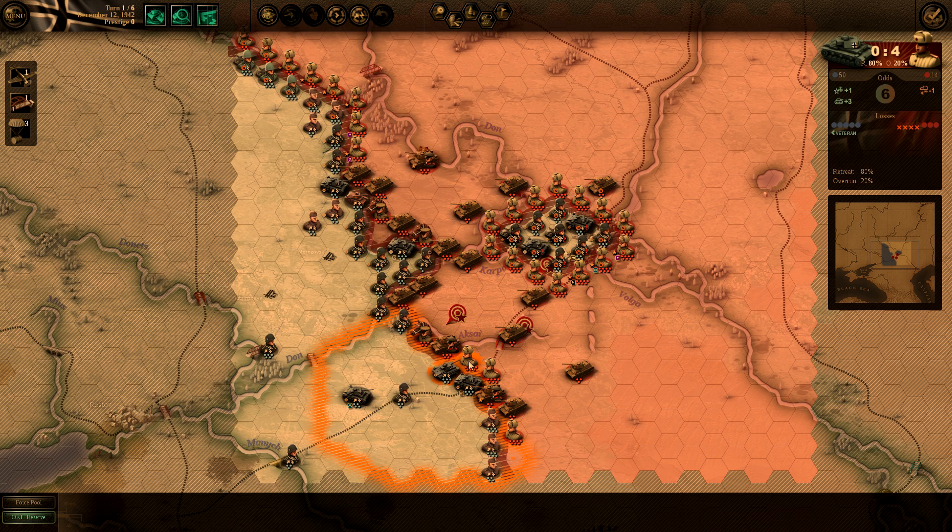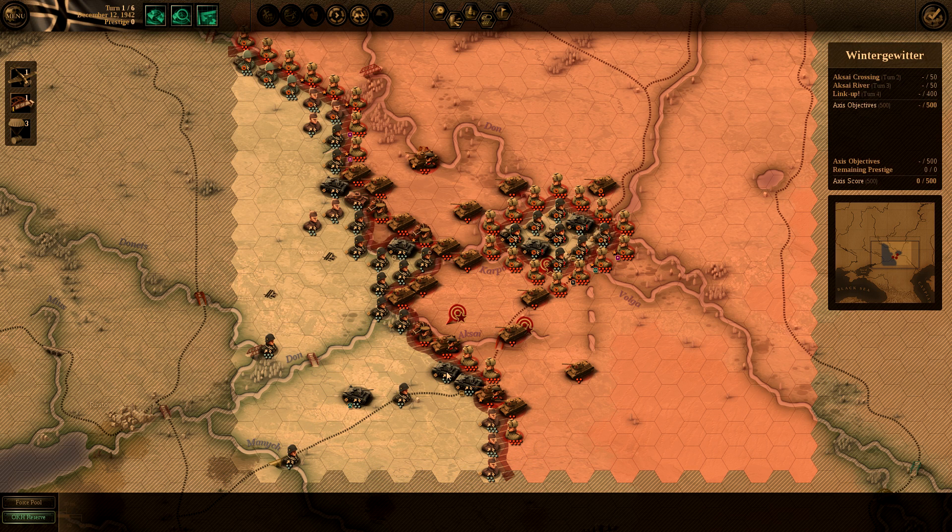You can also see it says retreat and overrun. When I attack this guy I have an 80% chance of making him retreat off the tile and move back behind him, or overrunning him — meaning my attack is so powerful I can move or attack again. Tanks move far, obviously. Infantry can't move quite as far. Mechanized infantry can move farther. Cavalry can move pretty far.